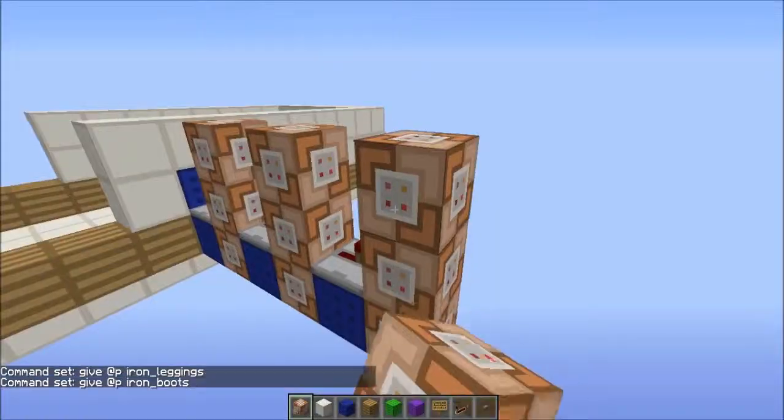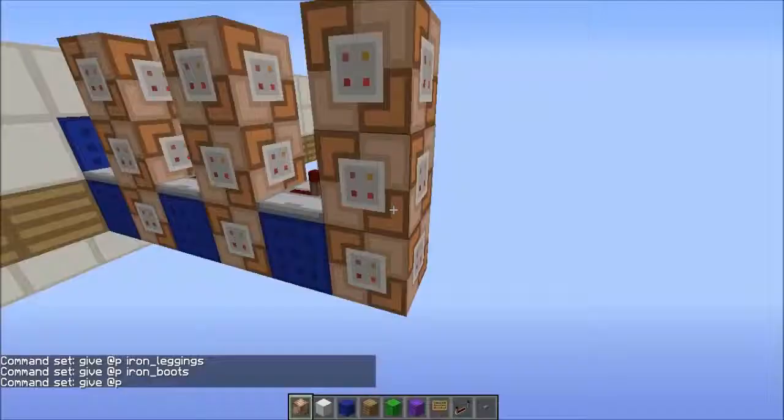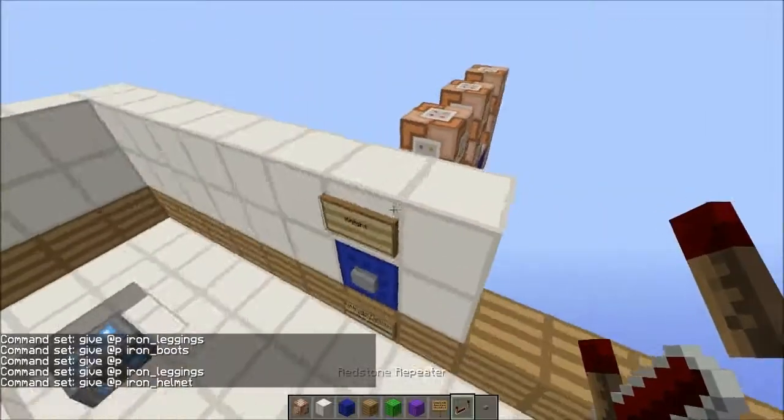Another thing I didn't mention yet: JSON and JavaScript are very case sensitive. So if I had something capital like @P, that wouldn't work — it would refuse to take what I gave it. So that pretty much sums up the knight class.